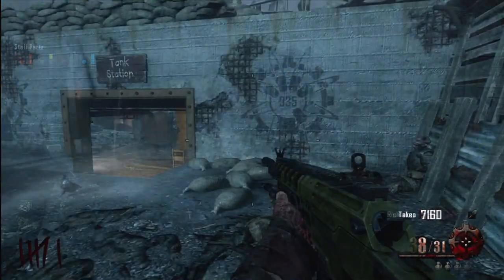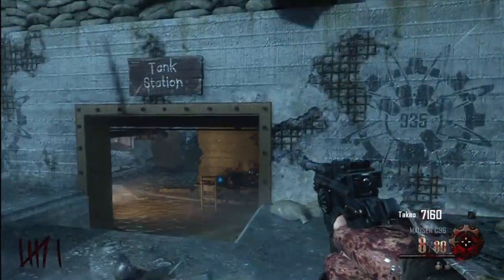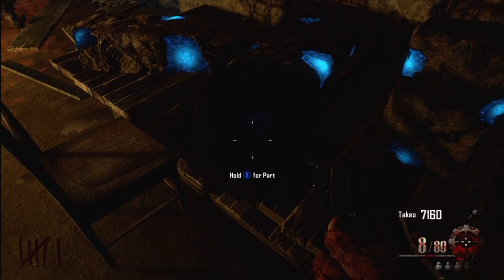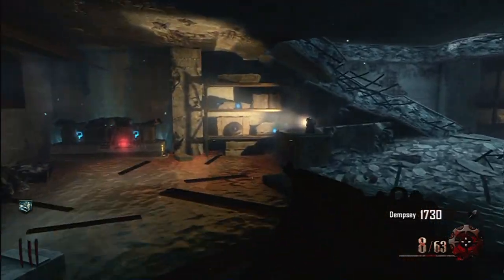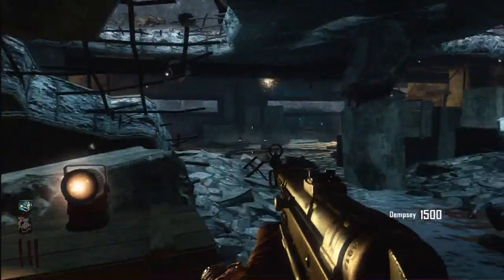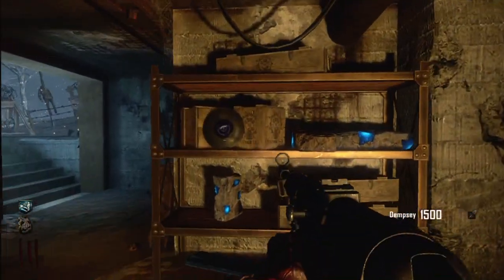The blue record can be found in the tank station located near generator 2 at the bottom of the map. It could be on the table just as you enter the tank station, or on the shelves just to the right of its box location. If it's not in either of those spots, you could find the blue record on the shelf near the exit of the tank station.